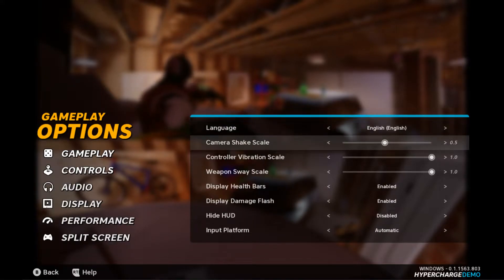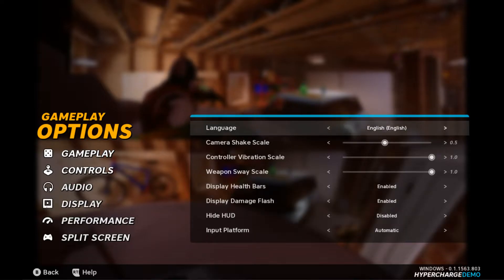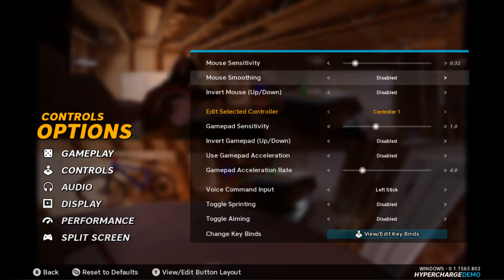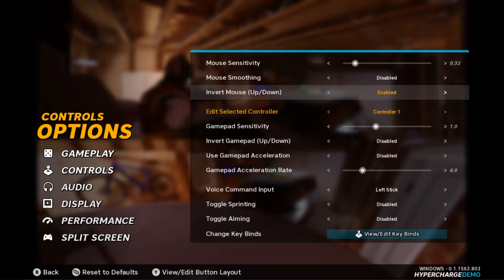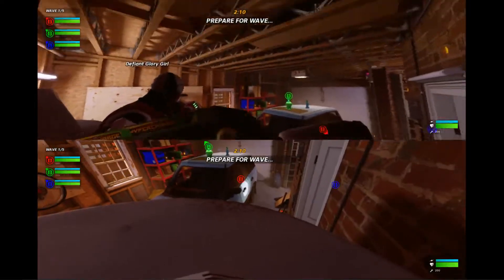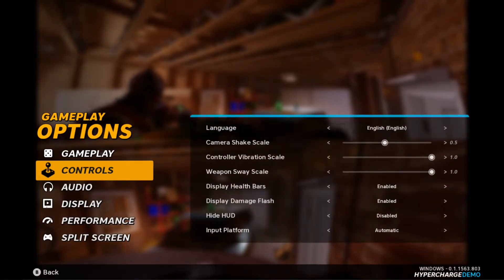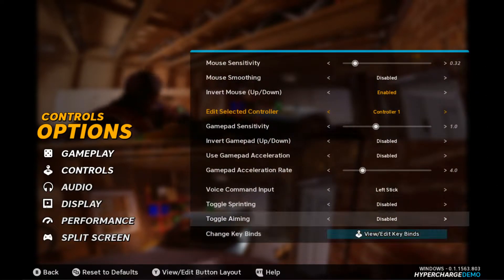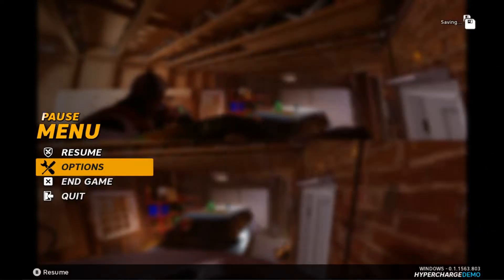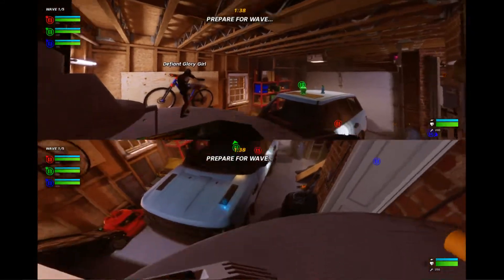I need to change my invert setting. Where is invert? I need to find 'invert gamepad' — not invert mouse, that's mouse. There it is — invert gamepad, yes, that's what I want. For those out there who play inverted like I do, there you go.